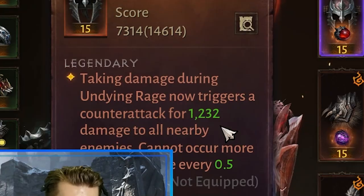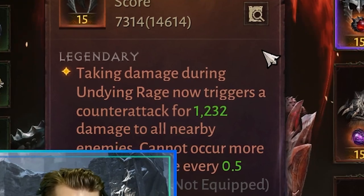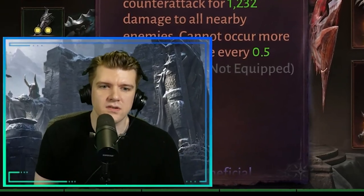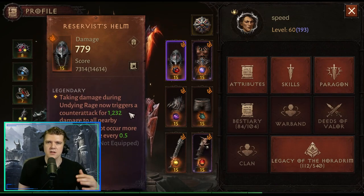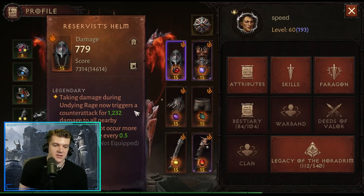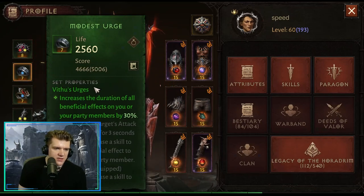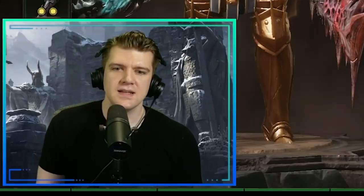Here's a newer essence: taking damage during Undying Rage now triggers a counterattack for X amount of damage to all nearby enemies — cannot occur more than once every 0.5 seconds. The damage isn't crazy, so it won't change the tide in PvP, but I think it's really effective in challenge rifts for Barbarians. Paired with the four-piece Grace of the Flangelet set, you get another chance to proc that bonus, and with Whirlwind you'll be proccing a ton and getting that extra damage.